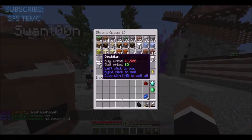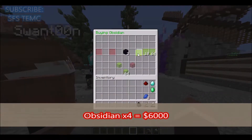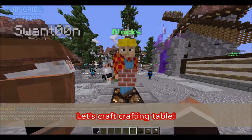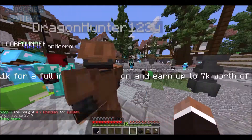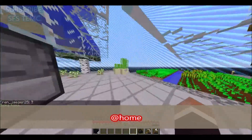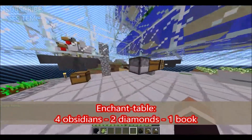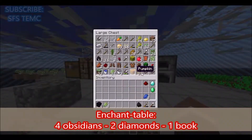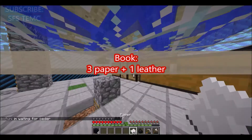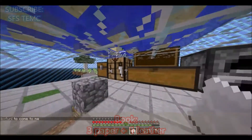It's crazy expensive, so first I need obsidians to craft an enchantment table. I have diamonds by myself, so let's go to my home bag. We also need one book to make an enchantment table. So next, let's get the book.